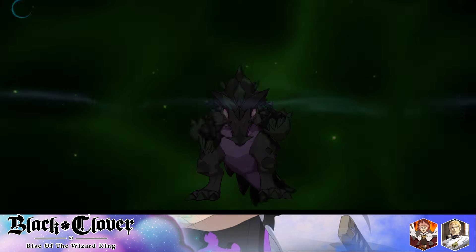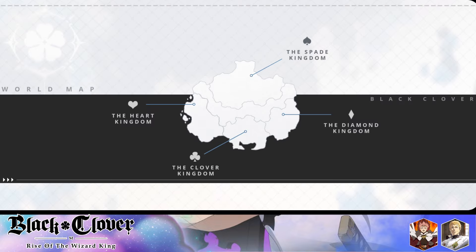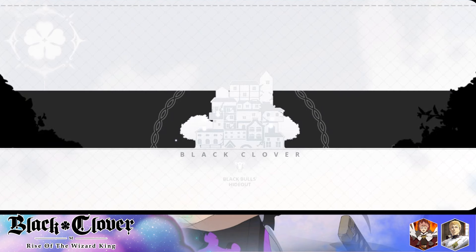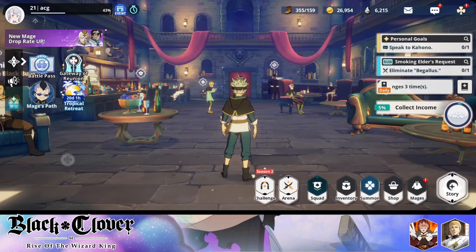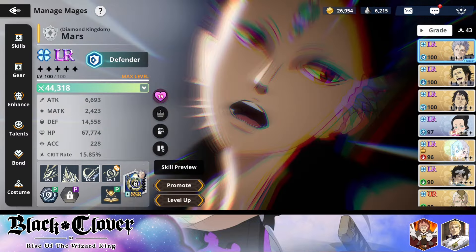In terms of which team I'm trying to run with her in PvP, I'm trying to run her with Radis, but I just recently got Radis and haven't been able to build him up, so that's an issue. I think the best team I can run right now is Voltus, Radis, Noelle, and Mars, but right now it's just not performing too well.